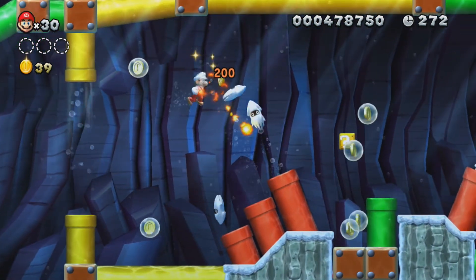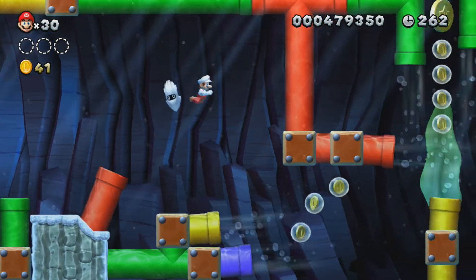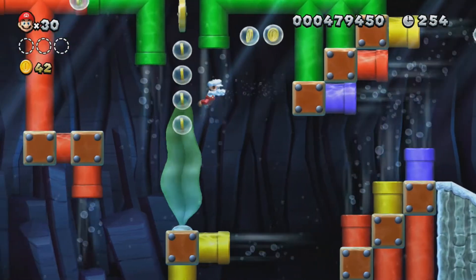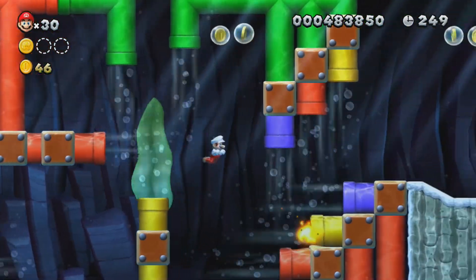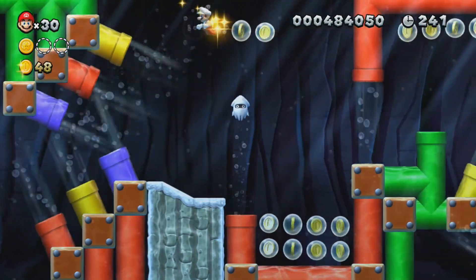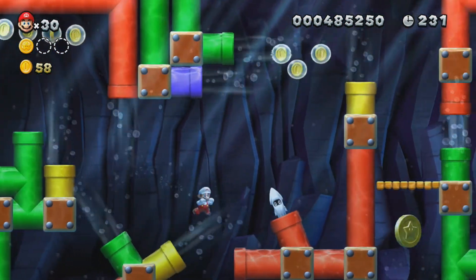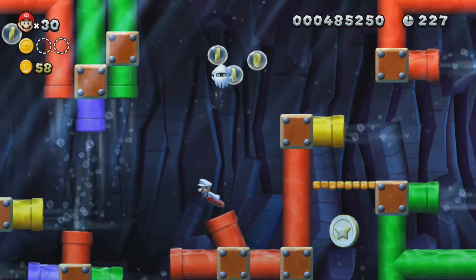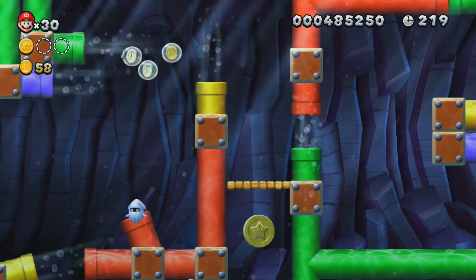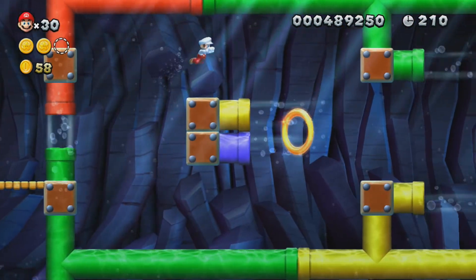Bloopers will hide in these pipes here — some of them will just be free-floating and try to lunge at you. I think if the same thing applies in this game as in the older Mario Bros. games, you can stand on the ground and the bloopers can't get you because for some reason they can't touch the ground. I just love the detailing on these pipes underwater here — look at the tops of these pipes and how they shift when the pipes change.